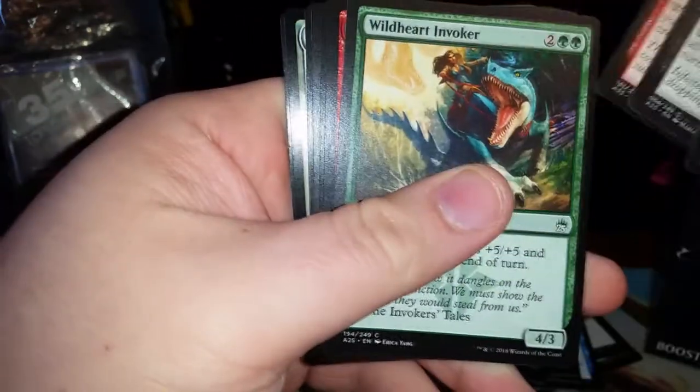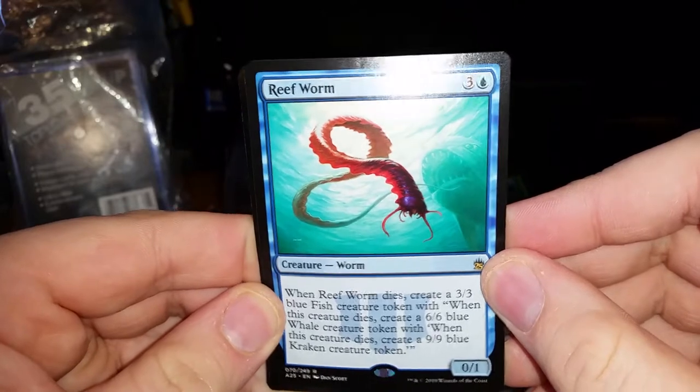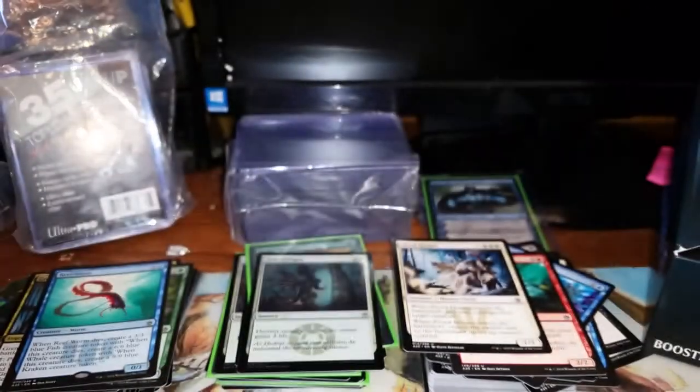Two packs left. Pack 20. Arcane Denial. Simian Spirit Guide, Fiend Hunter, Promise of Bunrei, and Reef — when Reef dies, create a 3/3 Blue Fish creature token; with when that creature dies, create a 6/6 Blue Whale creature token; with when that creature dies, create a 9/9 Blue Kraken token. And Path of Peace is a foil — which is pretty nice because Portal didn't have foils. Last pack.